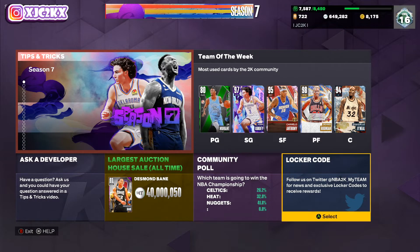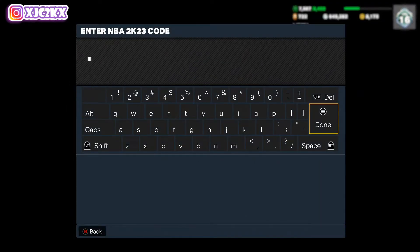This locker code just came out during Game 1 of the NBA Finals and it's an amazing locker code, so I feel like I should make a video real quickly to let y'all know to enter this locker code if you're not super active on the Twitter community for 2K or anything like that. The locker code is 2K23-Finals and it doesn't matter if you capitalize things or not. You can put the letters as caps or lowercase — it does not matter. The locker code will work either way.